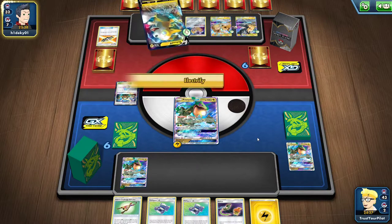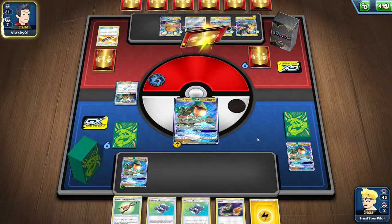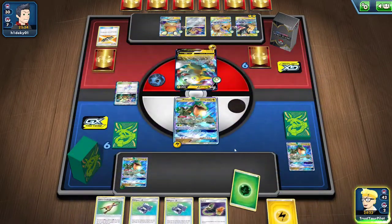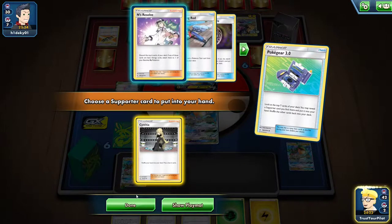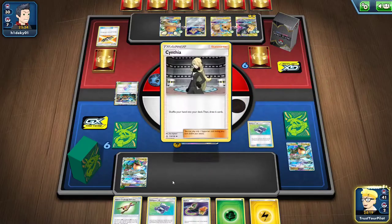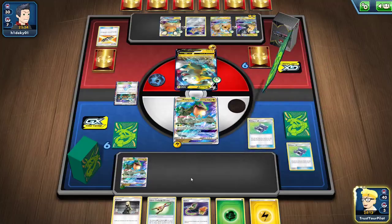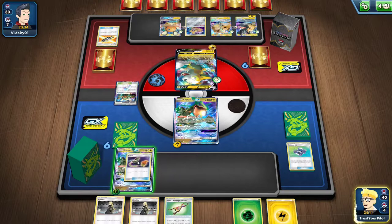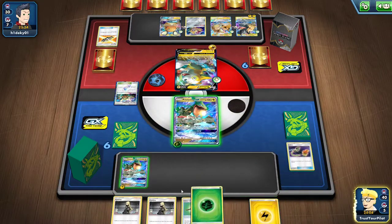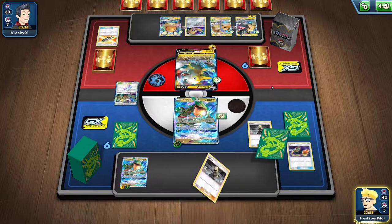Alright, Pikarom is going to Electrify — that is fine. A Tag Bolt wouldn't be the end of the world, as long as I don't put Dedenne down. Let's see what I get. Which is more important — Cynthia or Ends Resolve? They're going to Full Blitz next turn. This is bad — this is why you go second, because I would have just used Tempest and it would have been so good. So I think I switch into this one, do that, put an Island Challenge Amulet on it, and then prepare for a GX.